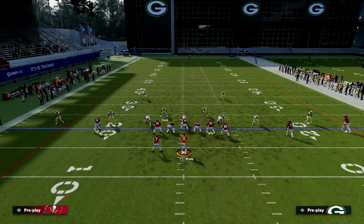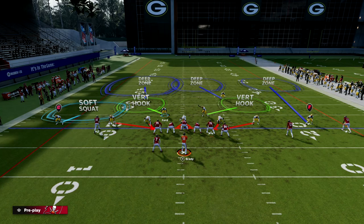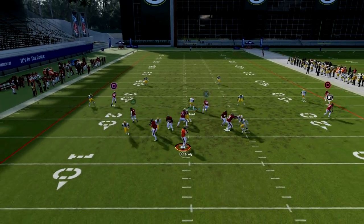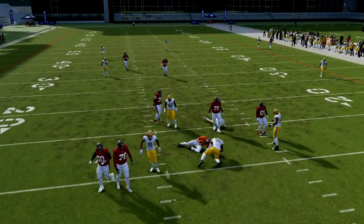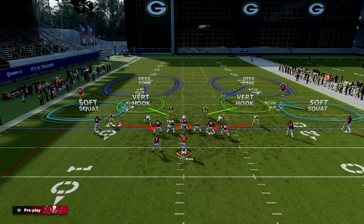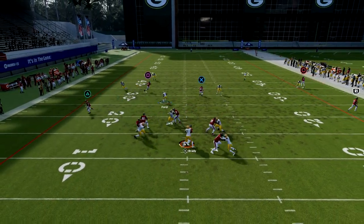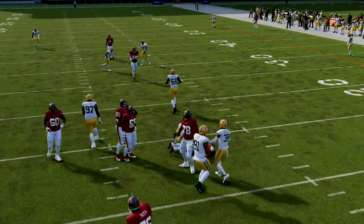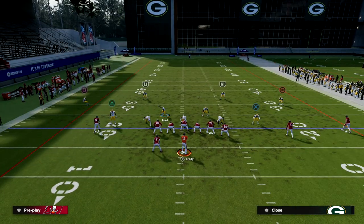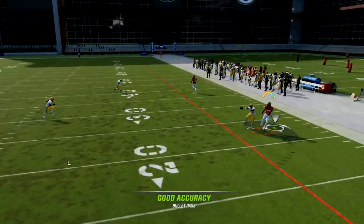By speeding up our opponent, we can then change our adjustments behind the blitz to make this really powerful. We can do different adjustments with our zones, different adjustments with our man-ups. If we can force the issue from a pressure perspective, we can play some really good defense with this dollar. My favorite thing to do is back off these corners — it creates a disguise to the coverage, giving the illusion that there's nothing deep, and then we can play some hard flats that will lurk these underneath routes.